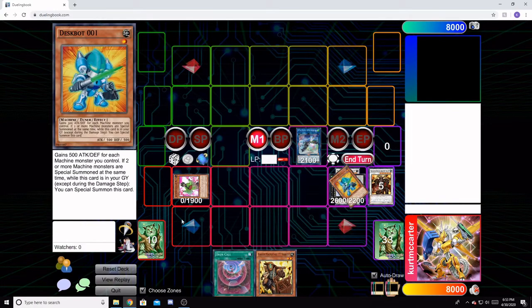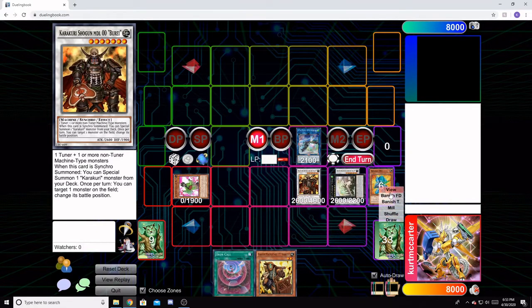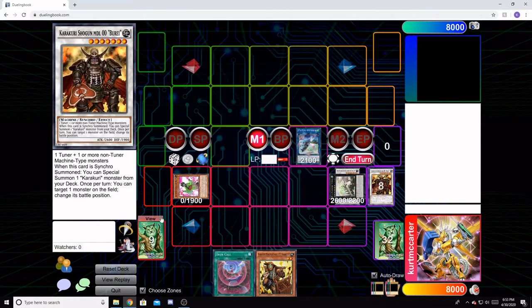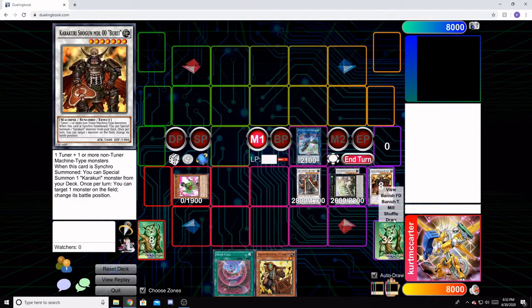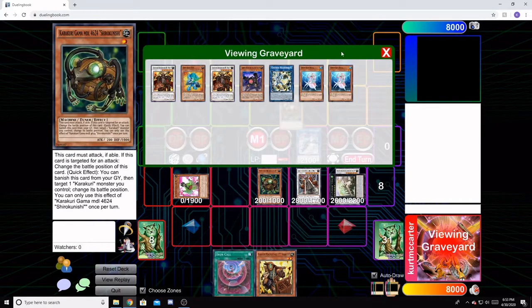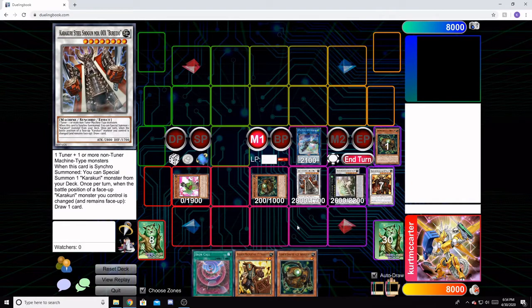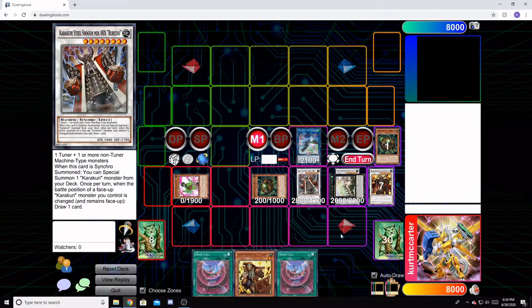We immediately get rid of Dust Bot again and synchro into our third and final Beret. Beret's effect gets us a Gamma from deck. That Gamma and Beret make a Bray-Do, and Bray-Do's effect gets us another Gamma from deck. We banish our first Gamma from the graveyard — it targets a Karakuri we control and changes its battle position to Defense Mode, drawing us a Bray. We put that back since it's the only card we can't draw at this point to continue the combo; anything else is fine.